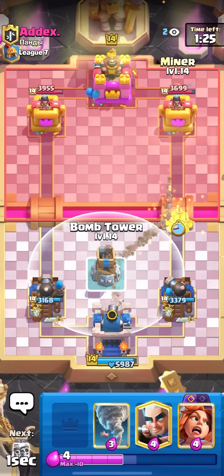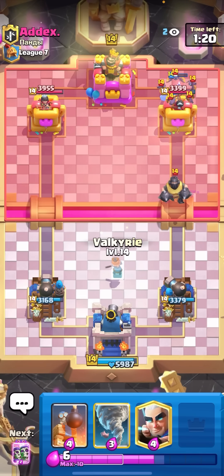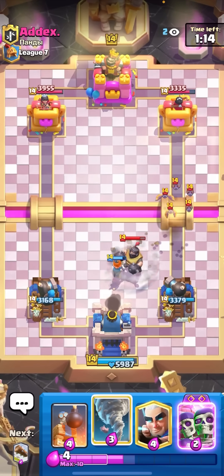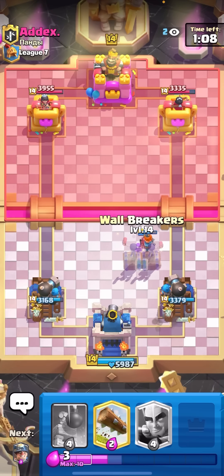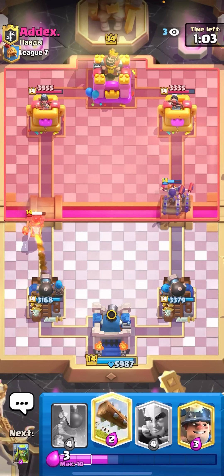I'm gonna Miner Spear Goblins here. I do think that this deck will be one of the best decks in the meta. Valkyrie here for the Meganite — easy defense. I do have to Tornado on those bats though, I might be in a bit of trouble. Meganite's so annoying. By the way, I will be testing out the Goblin Drill — I think in tomorrow's video — because the Goblin Drill did get a rework that I believe is a buff.